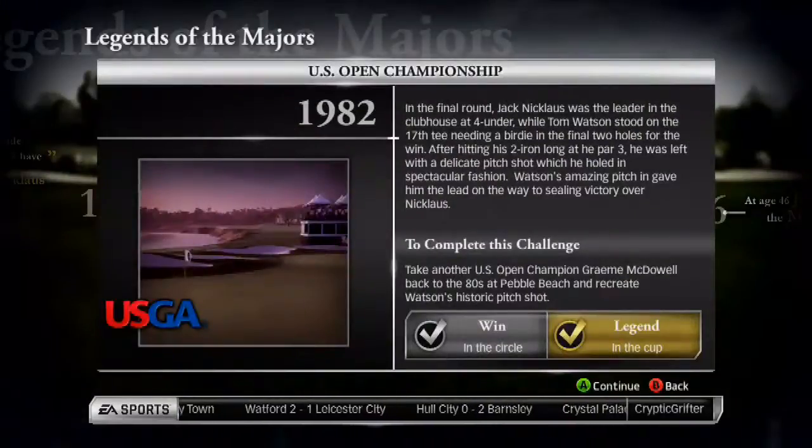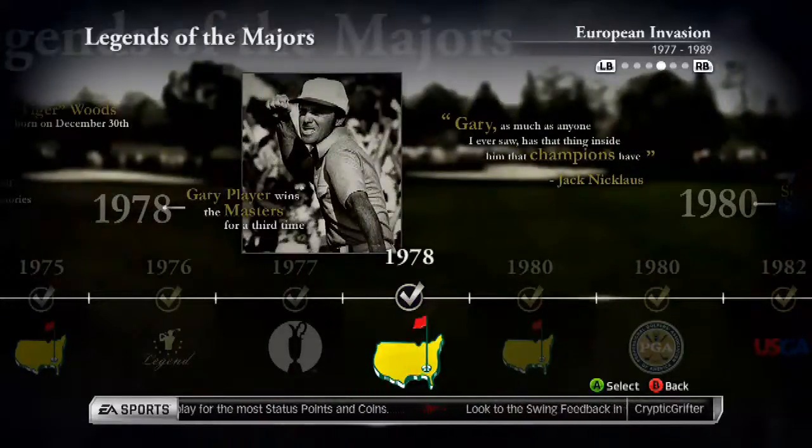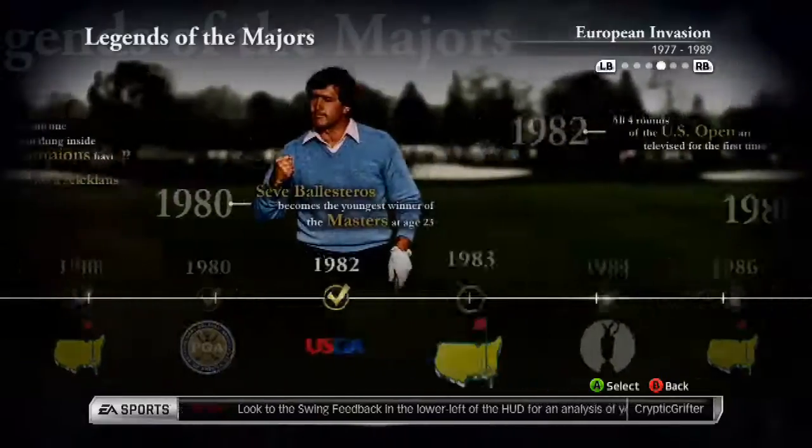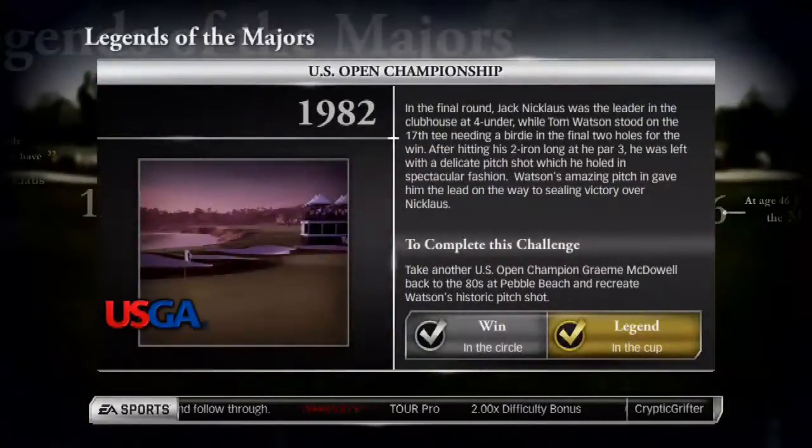If you've done any of these Legends of the Mages challenges before, you'll notice that there are two different levels under which you can finish them. You can either just win it — in this particular challenge, it's just getting a ball from the rough onto the green. If you pitch it into the circle around the hole, you win the event. If you get it into the cup, you get the Legends status. The aim of this Legends of the Mages series is to get all of them on Legends status, but to complete all of them, you've just got to win them. The ones with the silver check marks are the ones I've literally just passed, and the ones with the gold check marks are where I've actually achieved the Legends status. I'm just going to show you how this one works, and then hopefully on the next video I'll do one I haven't completed in the past.